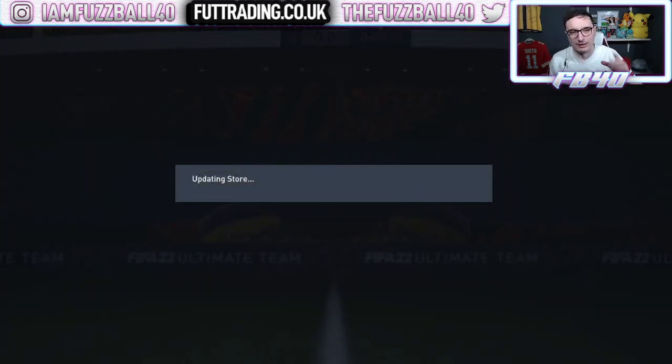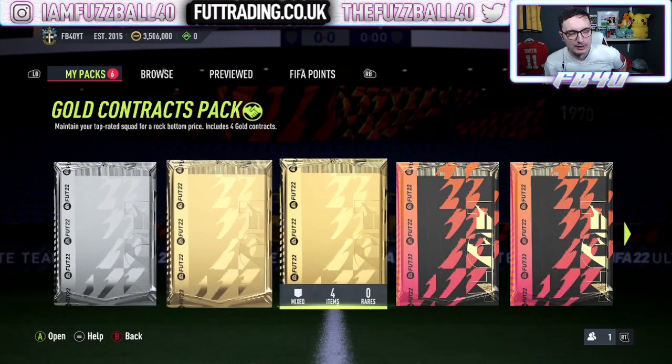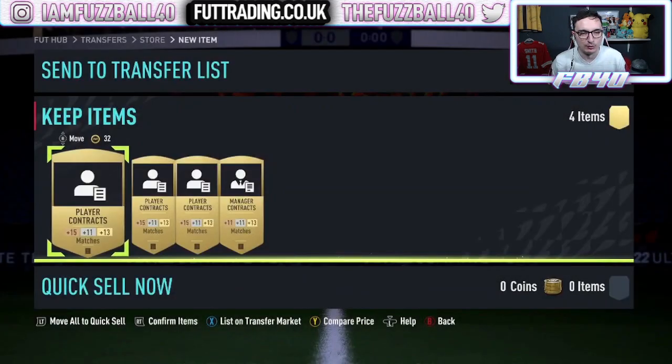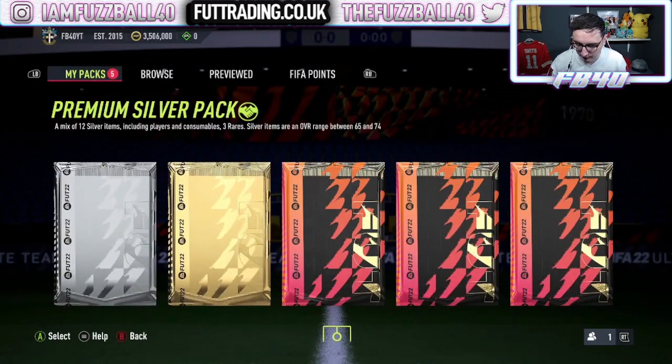Obviously only one card I can now use, but you repeat that method over and over again. Technically four golds in that pack. We've got a contract pack as well — those sell for 200 coins each. So straight away in terms of coin value back, I've got 800 coins. Small rare mixed players pack next — guaranteeing myself two rares.